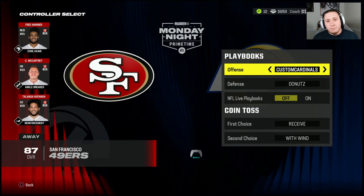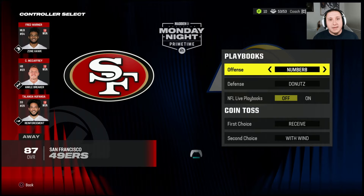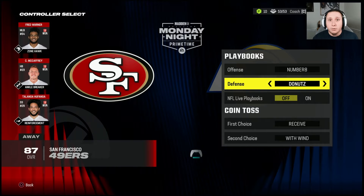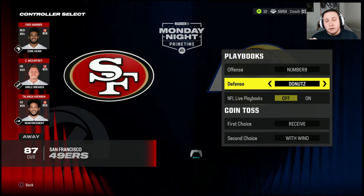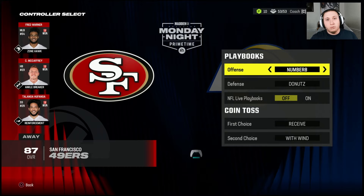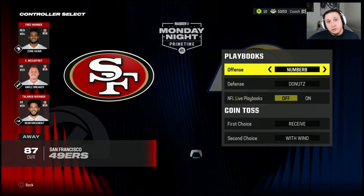The other little bit of nuance is that once you actually utilize this custom playbook and play a game with it, then come back in, it should stick. As you saw, my custom playbooks were already set for me despite my staff not showing these as my default playbook. So the system is smart enough to default to your most recently used playbook.